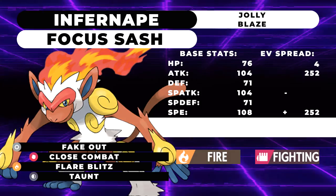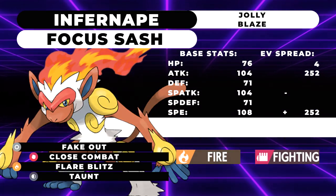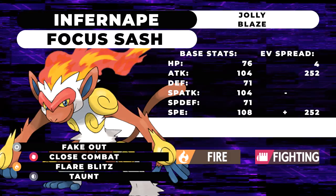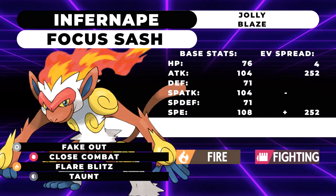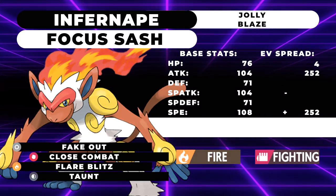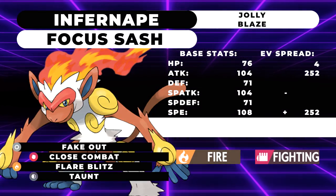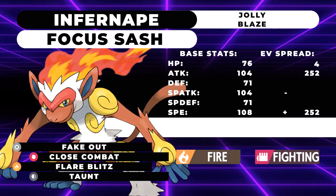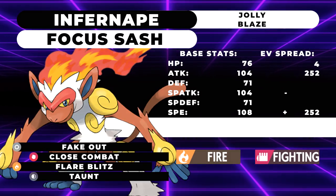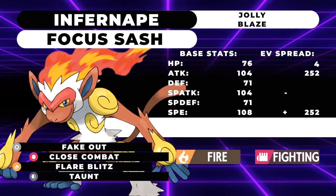You're running a Focus Sash with Flare Blitz, but most of the time you want to click Close Combat anyway, given its high base power — the only downside is you're going to be dropping your defense stats a little bit, which doesn't really matter for Infernape since it's already very frail. But Infernape also has access to a lot of other tools. Fake Out and Taunt are very good for VGC since you can stop Trick Room or setup, and you can also just flinch something on the first turn. It's extremely fast, so it's one of the fastest Fake Out users in the game.